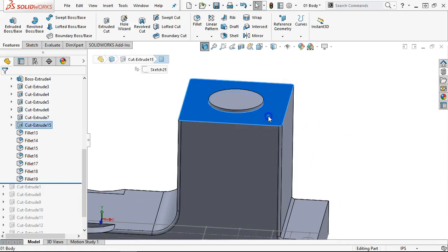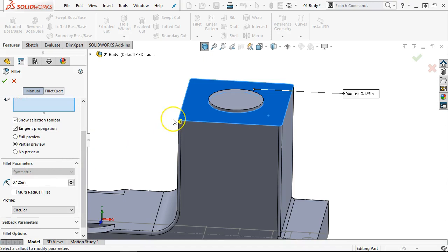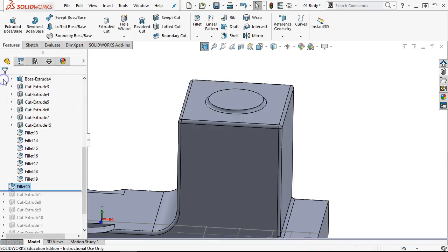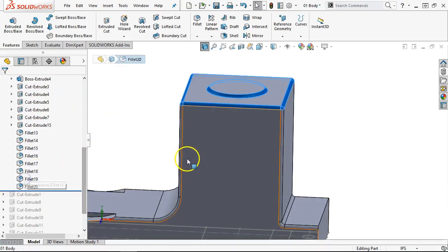Since that pushes it down, and fillet 19 is the last of the fillets, I should be able to go fillet. It's still set at an eighth of an inch. Everything connected to the face will get a fillet, including the radius coming up to the boss. So fillet 20 can go in after fillet 19.